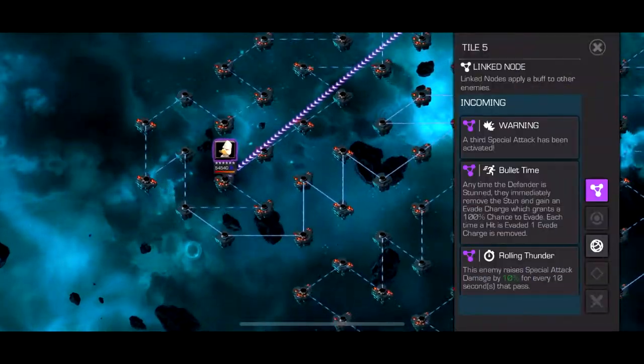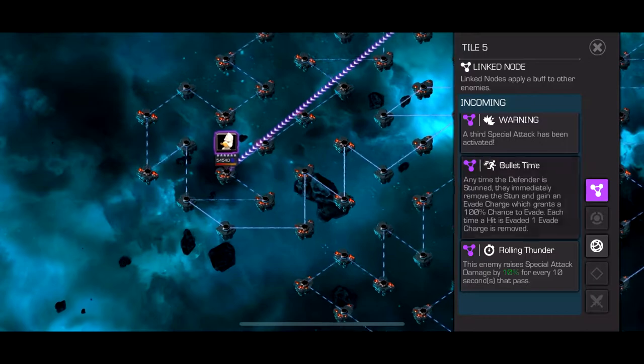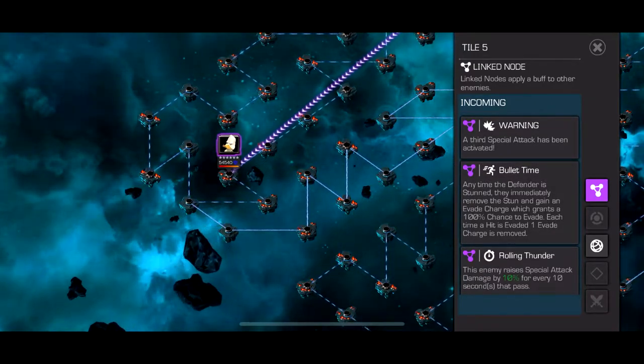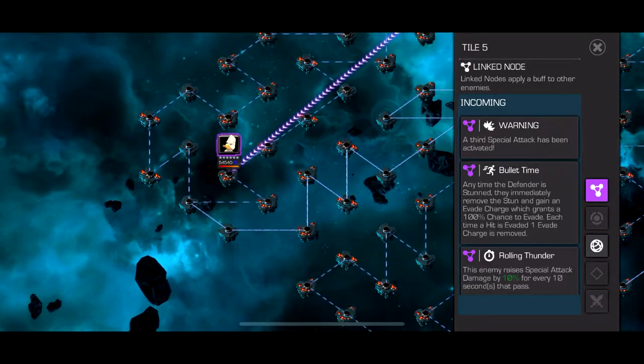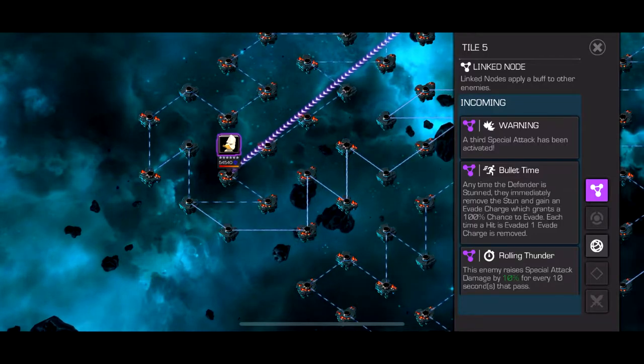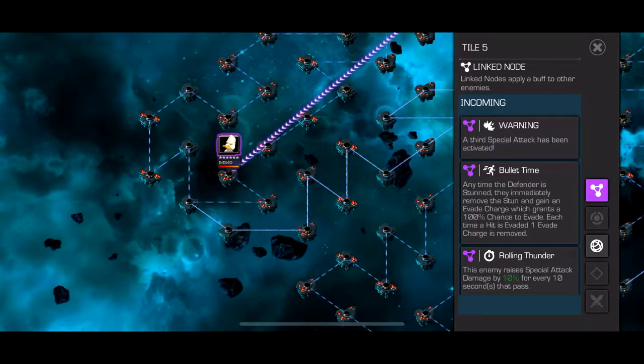The next path we got here is Bullet Time and Rolling Thunder. Rolling Thunder I don't really even consider a node. Bullet Time is basically if they're stunned, they remove the stun and gain an evade charge — so it's like the Reflection Shield one except easier to deal with.